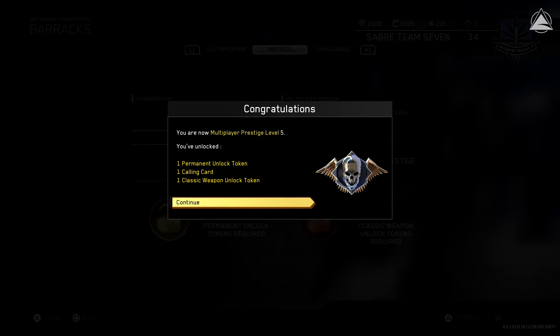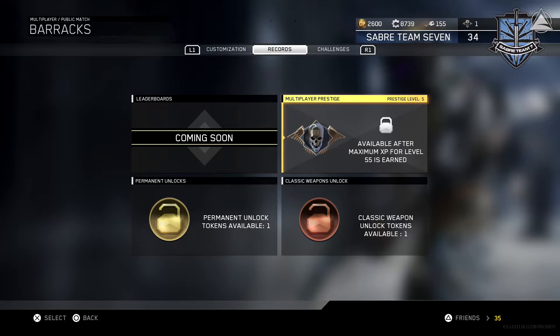Let's go in and prestige right now. Enter Prestige — congratulations, you are now Multiplayer Prestige Level 5! I've unlocked one Permanent Unlock Token, one Calling Card, and one Classic Weapon Unlock Token, and we got a new Rank Icon. We're going to continue here.